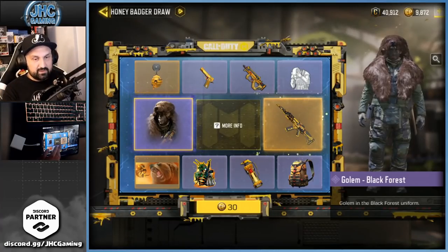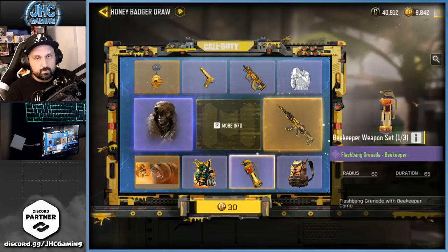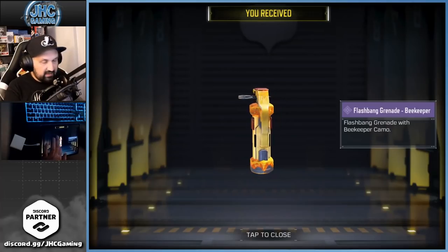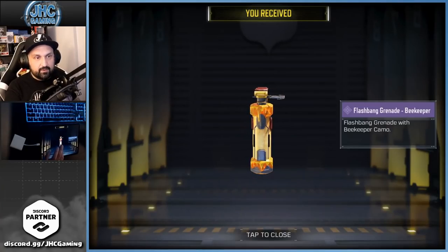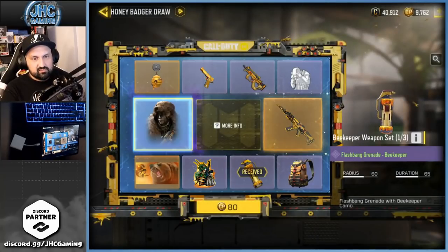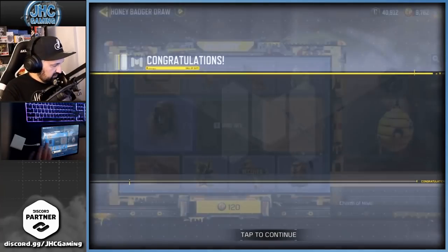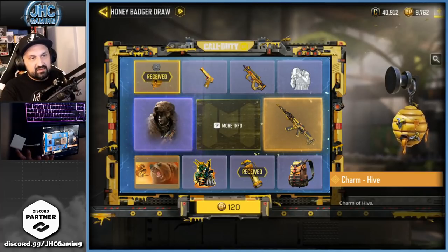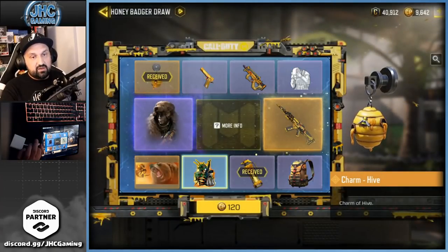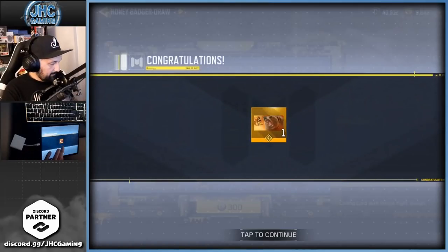First spin of the draw is the flashbang — it's animated, it's cool, but I almost never use flashbangs. Let's keep going. Second draw is 80 for a spin. Some guys asked me today how much you should spend on these lucky draws. I say like three or four spins and then just see if you can get lucky. If you want to go all the way it's very expensive. That one is 120 — a nice calling card, but I have some nice ones already.